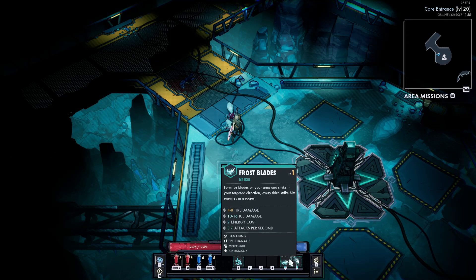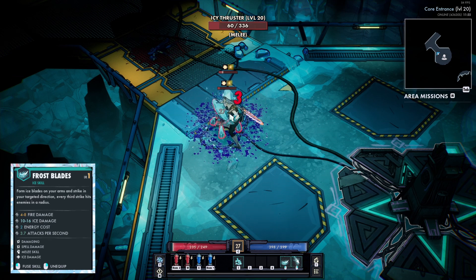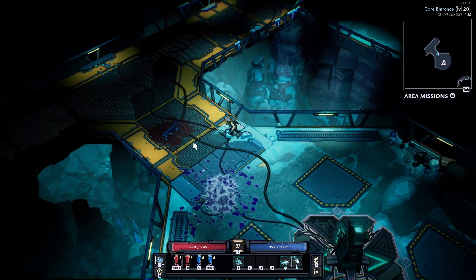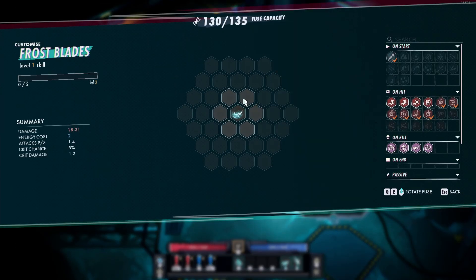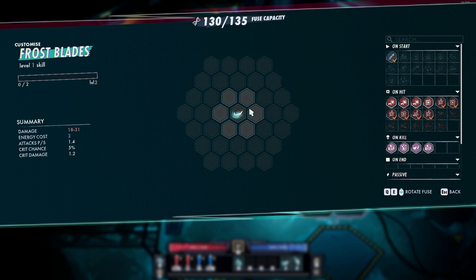When you first unlock Frost Blades this is what it's going to look like — exactly as the description says, two hits and then the third strike is that AoE you're seeing there. Overall this skill is an okay starting ability. You want to make sure you have your dash fuse on there so you can dash to your target when you use it. I haven't done a build focused on this skill, but melee skills are generally not my favorite other than Tornado because I feel like they're a little bit clunky.